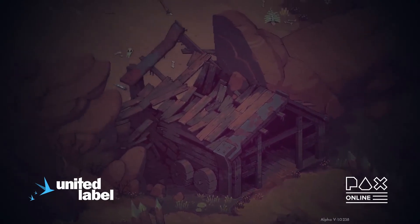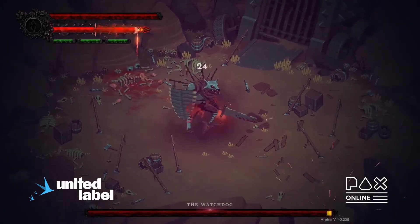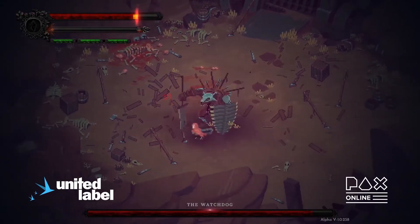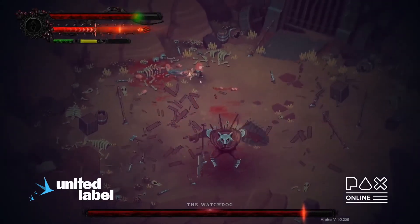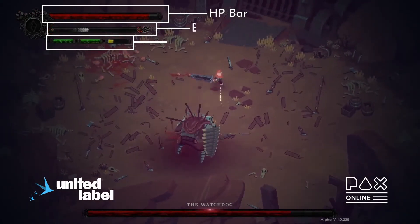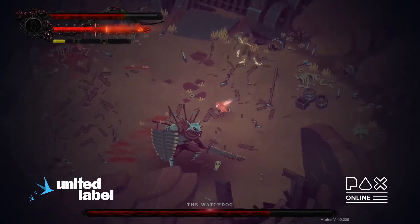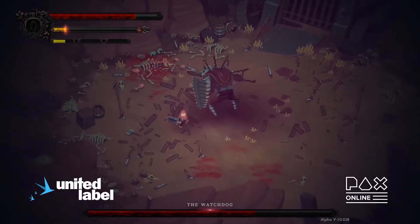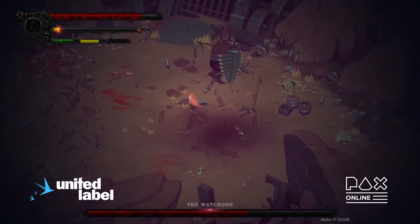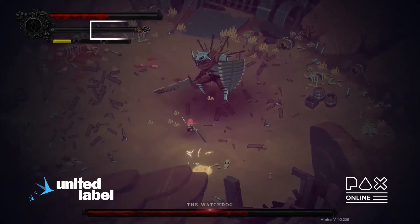We're approaching the first boss fight. This boss fight wasn't here at the beginning — it took a long time before we added it, because the first boss was a little too harsh, so we added something before it to let the player experience the base mechanics. On the top left corner you have three bars: the HP bar on top, the Rage bar in the middle, and three stamina bars. Unlike other Souls games, our stamina bar only deals with dashes. When you attack, you can attack freely, and the key difference is between light attacks and charge attacks.